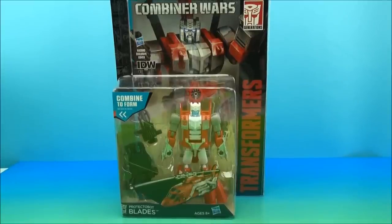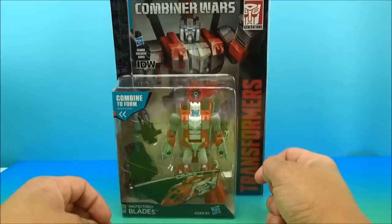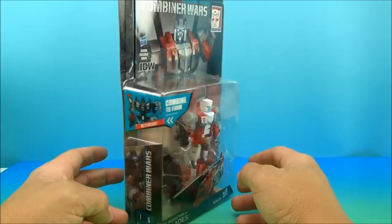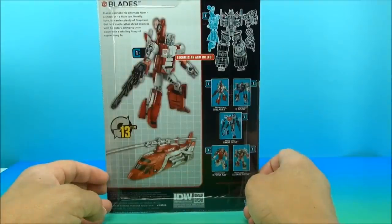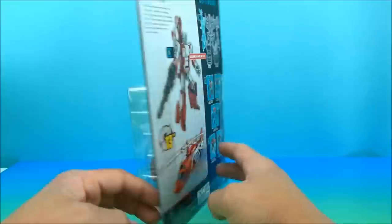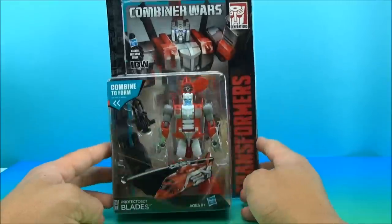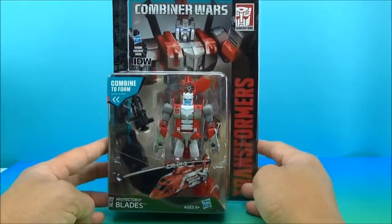I've got more Combiner Wars figures to form bigger combiners. These are going to make one big combiner — the Protectobots. This is Blades of the Protectobots; he will officially make Defensor's arm, but he can be a leg as well. This guy is almost a slight remold of Alpha Bravo, or vice versa, so we're not going to dwell too much on it, but we'll take him out and see what he does individually.